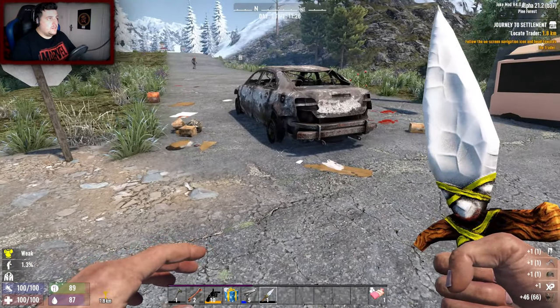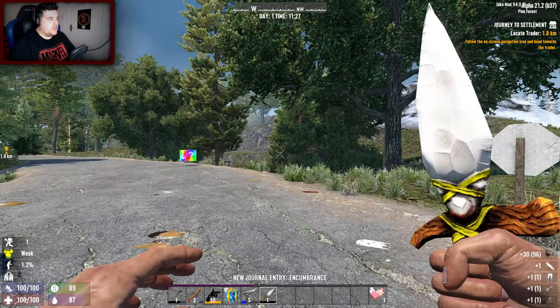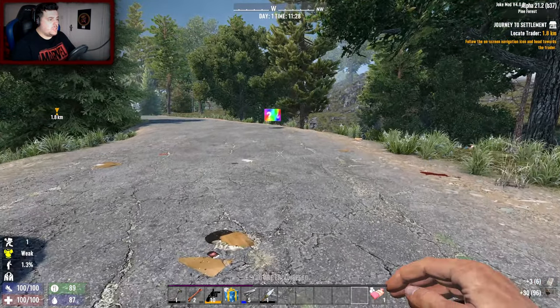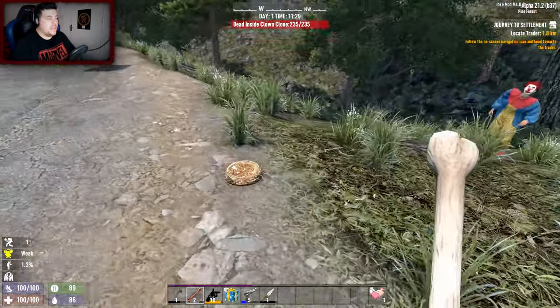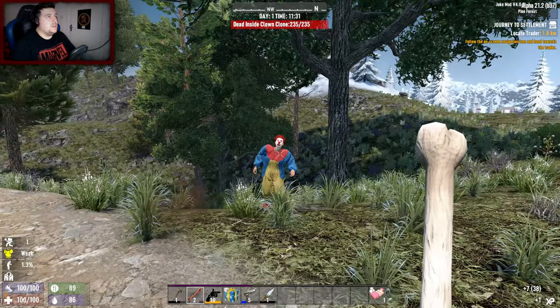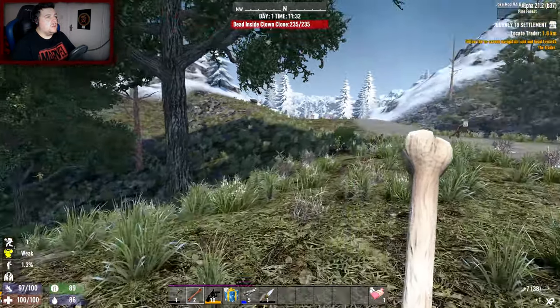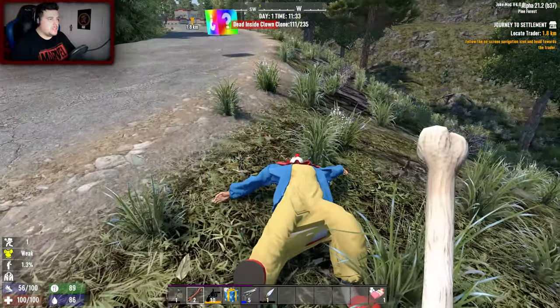Paper legs - sure, I'm only rocking tier 3, let's get a tier 4 on us. Oh wow, we got a clown! I expect nothing else in this mod. Dead inside clown clone. He makes noises when you beat him!